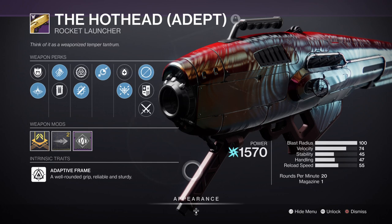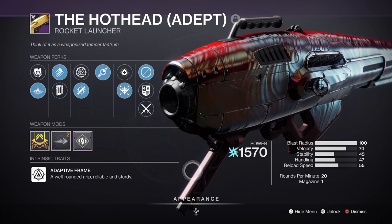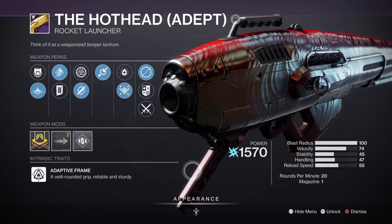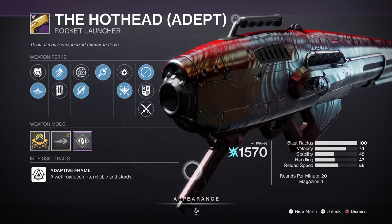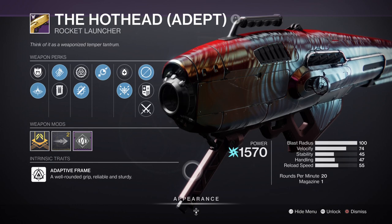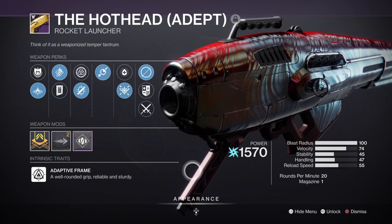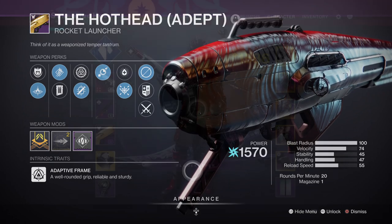For Heavy we have the Hot Head with Tracking Module and Lasting Impression, which is a great perk combo for inflicting high damage in one go. Combined with Light Shift, we can get the weapon to do 50k to 55k damage, and if we get Stasis applied we can easily hit 60k and more. Keep in mind that Lasting Impression has a delay before exploding, so a really high damage number isn't guaranteed under all circumstances — but it's still overall a great weapon to carry if you have one to spare.